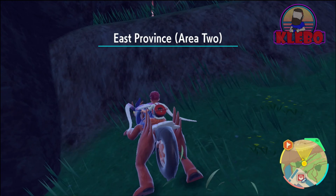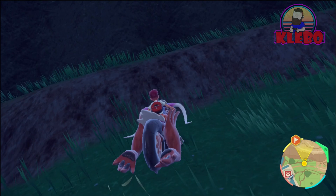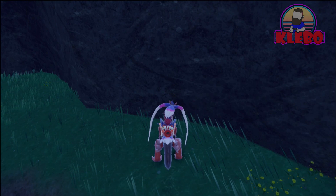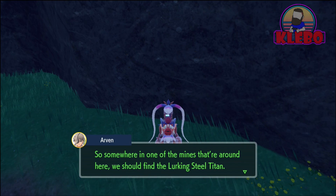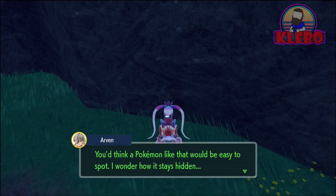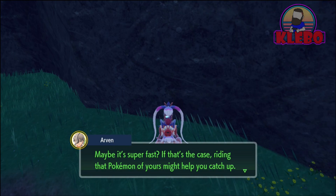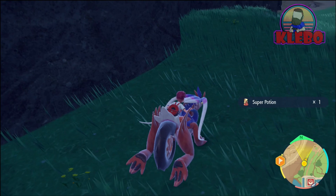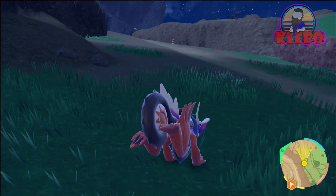We start heading up towards where we need to go, finding more items along the way, and trying to climb up — failing miserably — until we finally get up. And now we're close enough. Arvin says: 'Somewhere in the middle of the mines around here we should find the lurking Steel Titan. Rumor has it that thing's staggeringly huge and feisty. You'd think a Pokemon like that would be easy to spot. Maybe it's super fast — if that's the case, riding your Pokemon may help catch up to it.' So the Dash ability is going to help us against this Pokemon as it keeps running away.